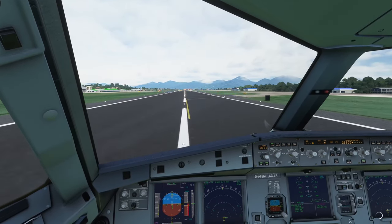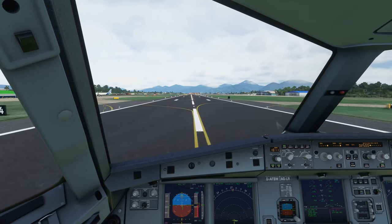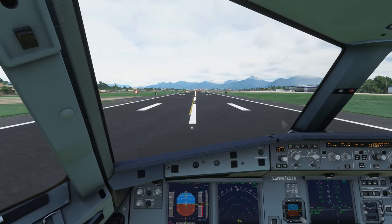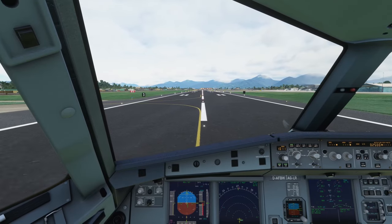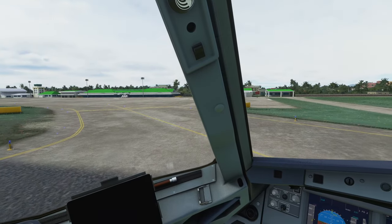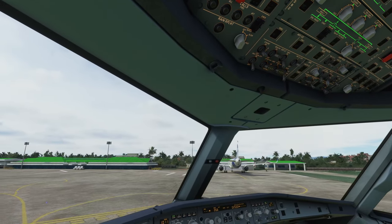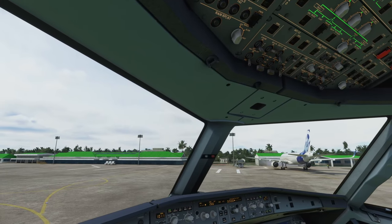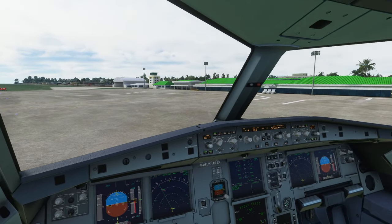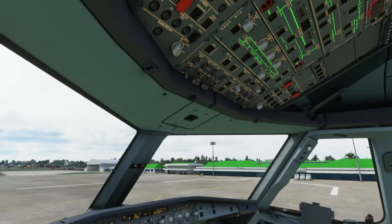Auto brakes — should be the lower setting. Zeppu Air 635, exit runway when able. I love those sounds. We can exit here — no problem. Brakes are pretty strong on this one. Very nice. This airport is looking great. Where do we park? Puerto Princesa airport — beautiful. Let's turn in here; this might be a good enough parking slot.